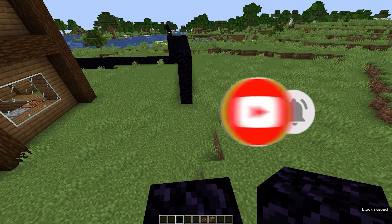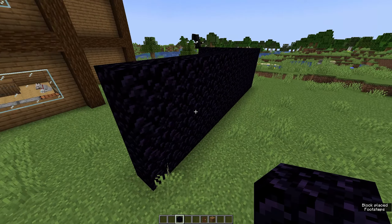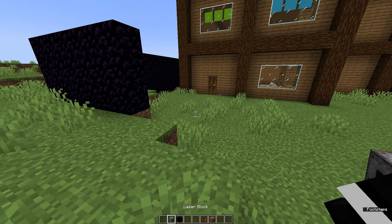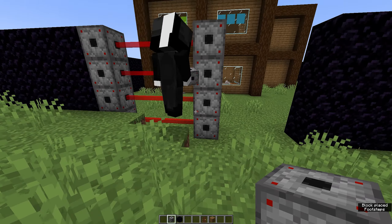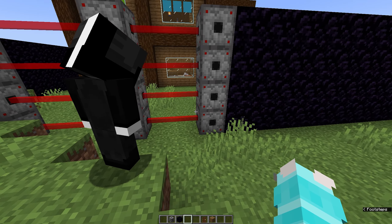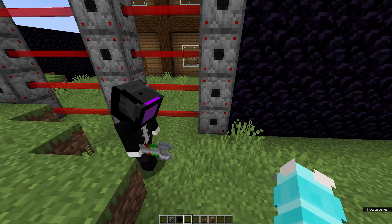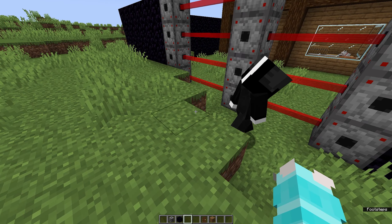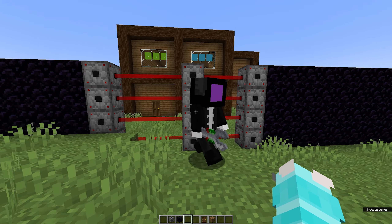We need an entrance for us to get in and out. What if we use lasers? We place laser blocks right here, then smack them with the universal block modifier and insert the harming module on every single one. Now if you try to get through, you'll take damage.